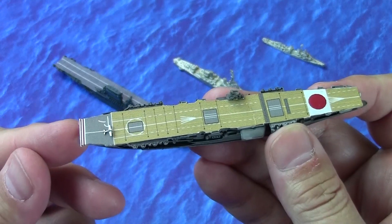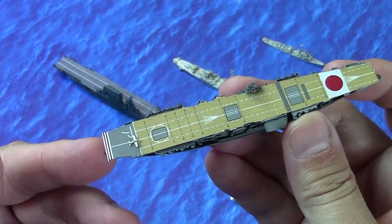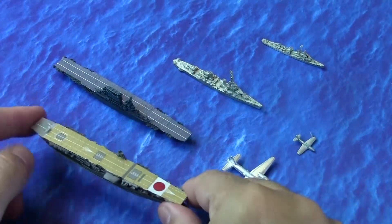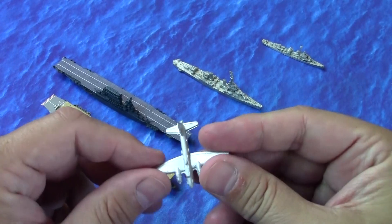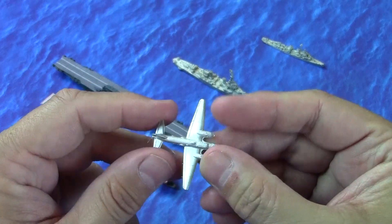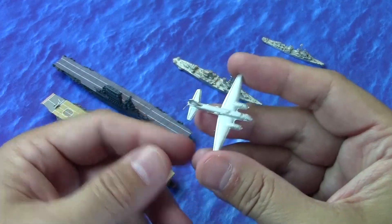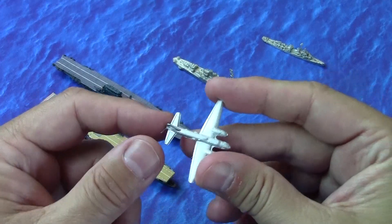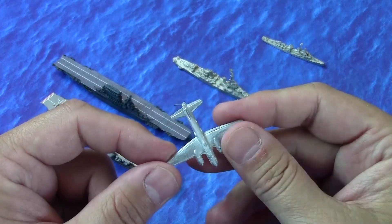These kits do come with aircraft and you could model them on the deck, but I didn't want to play with that scale of airplane. So I went back and forth on the scale I wanted. At first I was looking at 1/700 scale aircraft — 1/700 is a really popular plastic model scale for ships, and Tamiya is a big player there. But 1/700 scale planes are a little bit smaller than what I wanted.